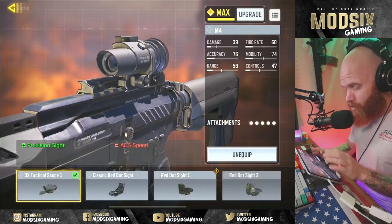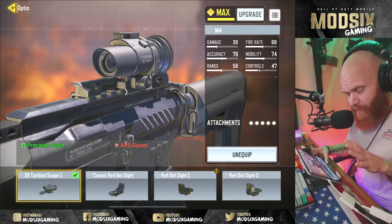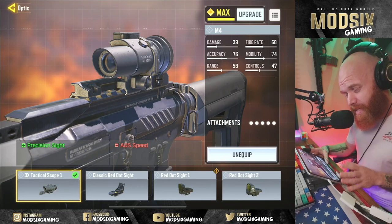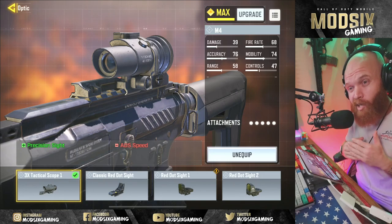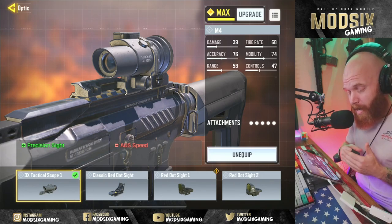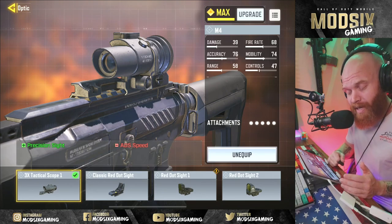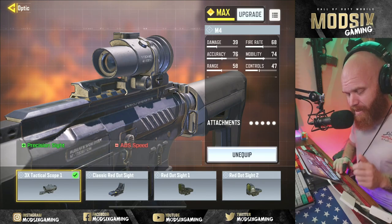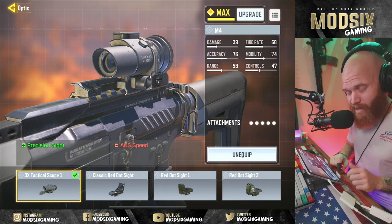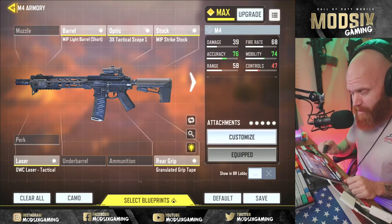Next up, this 3X tactical scope. This is as close as I can get to a Trijicon ACOG. Most of our engagements in Afghanistan were at greater than 100 meters, and so that 3X magnification was a huge advantage with those longer engagement distances. I think this 3X tactical scope is the most accurate optic to the one that was on my rifle on my last deployment.